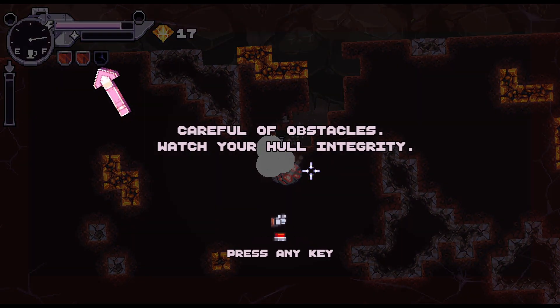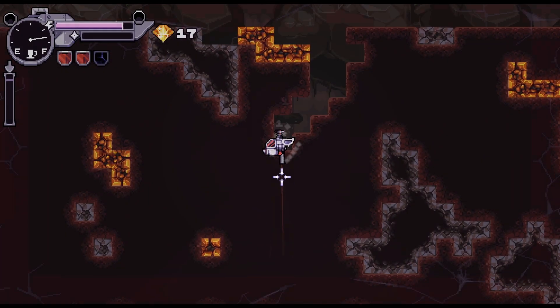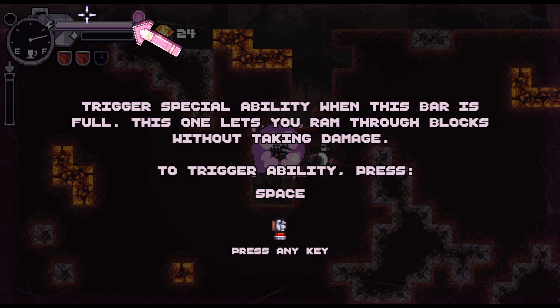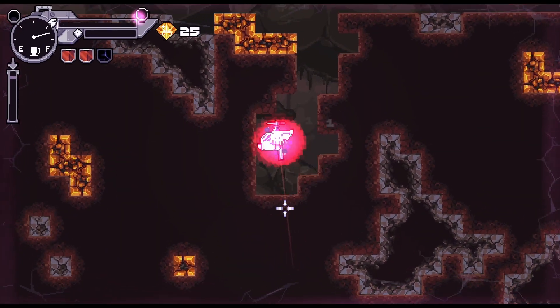So we are... Oh, be careful for obstacles. What's your hull integrity? Okay, wait. And then we have a special ability with space. Bam.